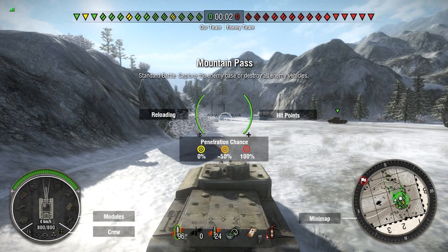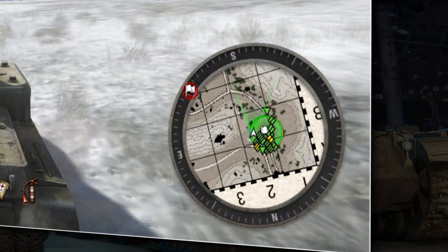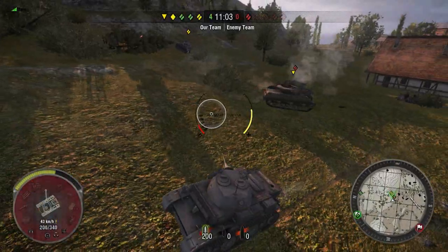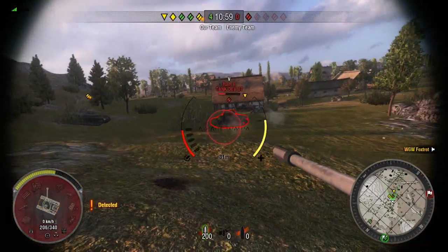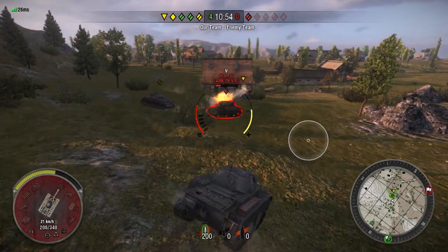Once in battle, you will notice that your fellow platoon members appear on your mini-map as gold icons, as opposed to the rest of your team, who appear as green. Also, your fellow platoon members will take priority in voice chat — "Hey, I'm out of ammo, I'm gonna ram him" — making it easier for you to communicate strategies and coordinate your attacks.